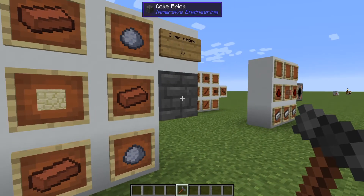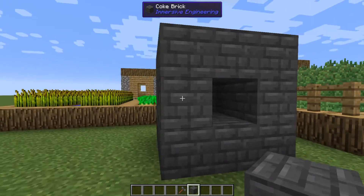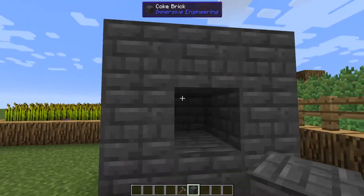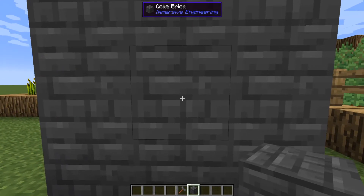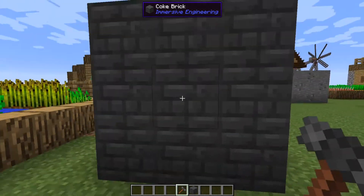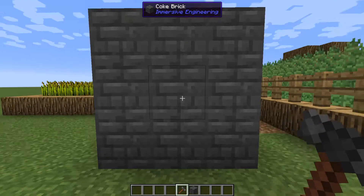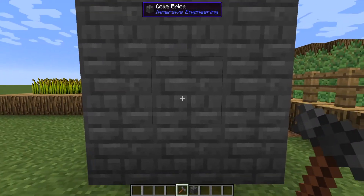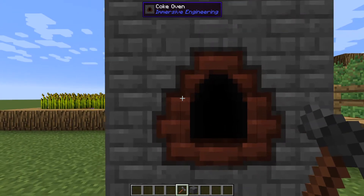This recipe gives you 3 Coke Bricks. Then with that you can make your Coke Oven. I have the rough structure of a Coke Brick Oven here. All I have to do is fill in the middle and the last section, then take out my engineer's hammer. I can have this face any direction I want as long as I right-click one of the center blocks with the engineer's hammer, and that block will turn to become the center area.